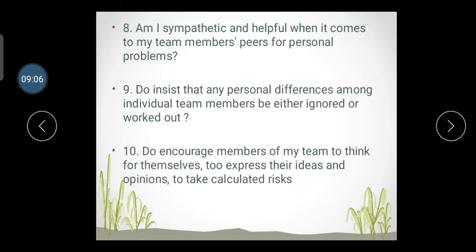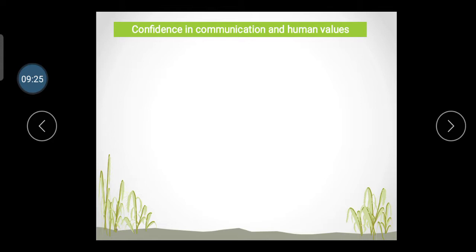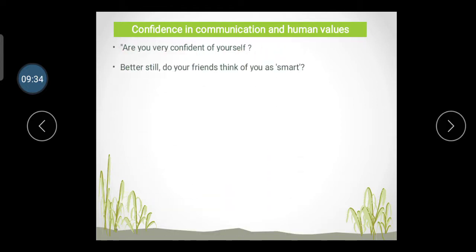Do you encourage team members to think for themselves, express their ideas and opinions, and take calculated risks? Consider the team's ideas before making a decision. Regarding confidence in communication and human values: if you have confidence in yourself, that is good. Some people have the ability and skills to do work but lack self-confidence, so always build your self-confidence.